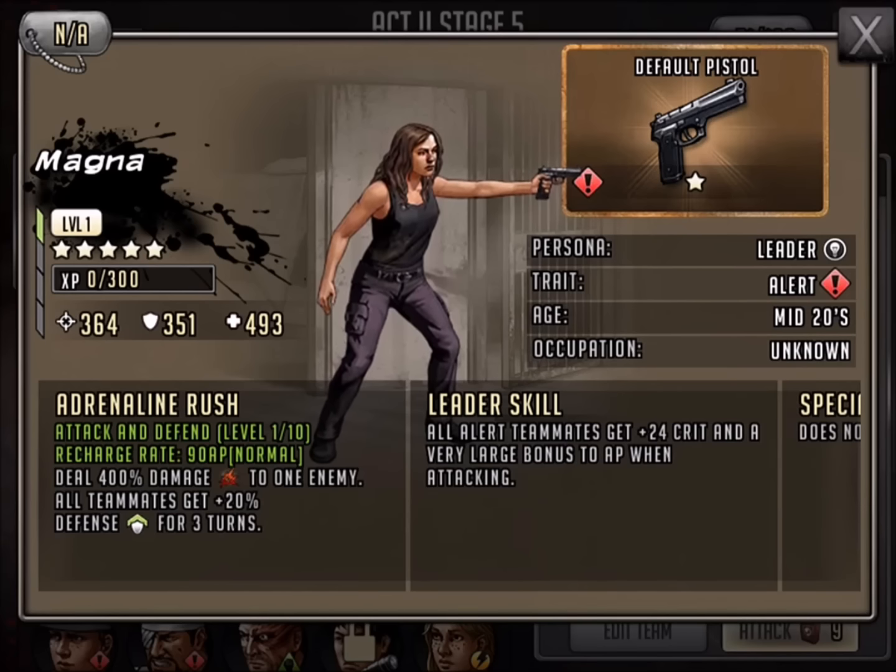Here's the problem that I have with this card — I would rather see a medium drop rate or maybe a large drop rate. I want to see something that's going to make me want this card. The crit is nice and she'd be a nice complement to a Red Walker team, but the problem is 400% damage.